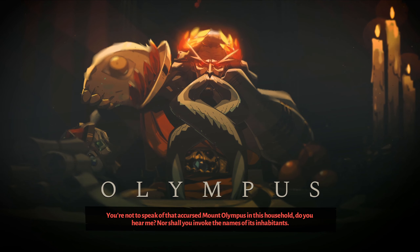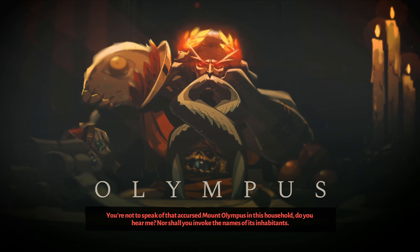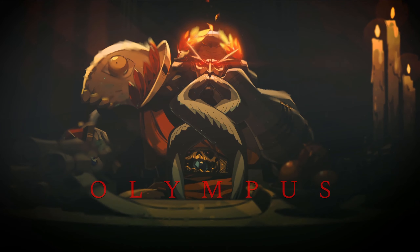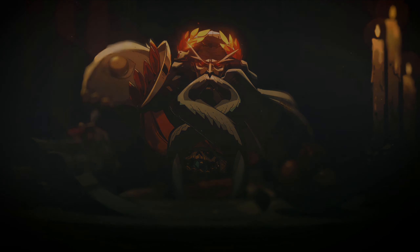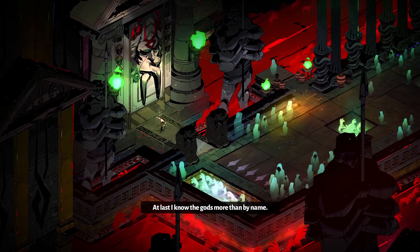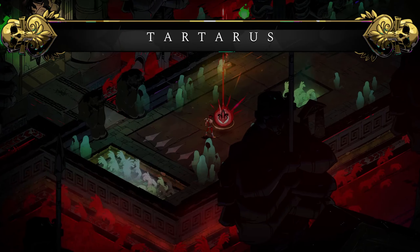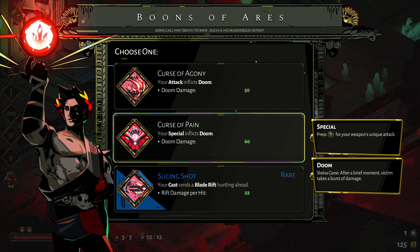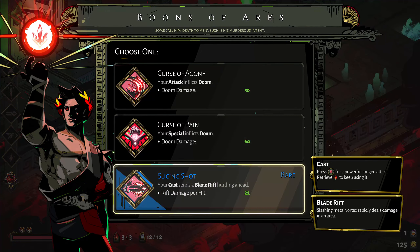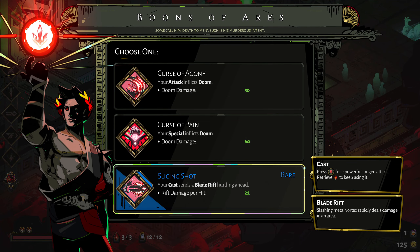You're not to speak of that accursed Mount Olympus in this household - nor shall you invoke the names of its inhabitants. You mean the Olympians? I know the gods more than by name. Aries - not a great pick for this weapon, but the special inflicts doom, that could work. Using the special on enemies and getting a doom on there is quite nice. It's rare, so I'm going to go with this one.